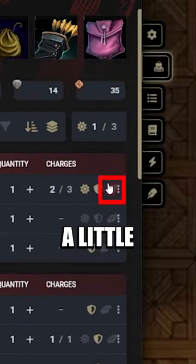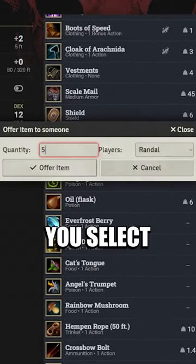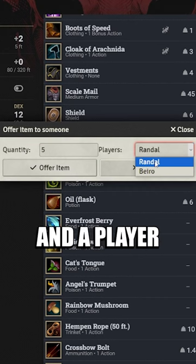The Give Item to Another Player mod adds a little handshake icon next to items, treasure, and currency that, when clicked, lets you select a quantity of the item that you want to give and a player to give it to.